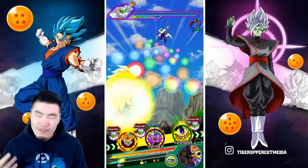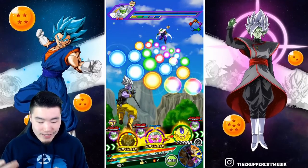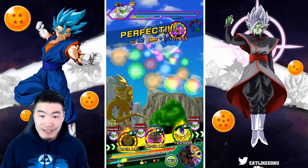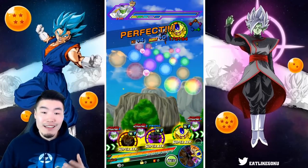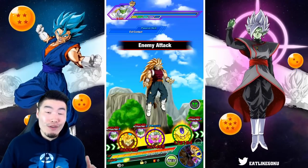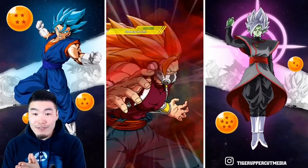We only have the 130% boost from the dual Foo leaders at the moment. I do expect us to eventually get a better leader — like a Dokkan Fest exclusive Heroes leader — it's only a matter of time. It's probably gonna be something like a Super Saiyan 4 Vegito or something like that, so I'm super hyped for that.